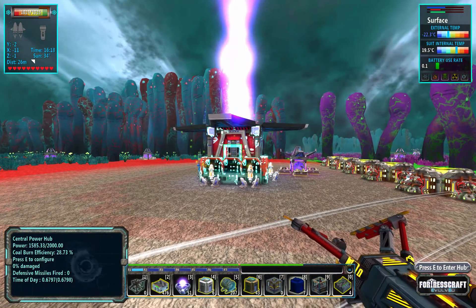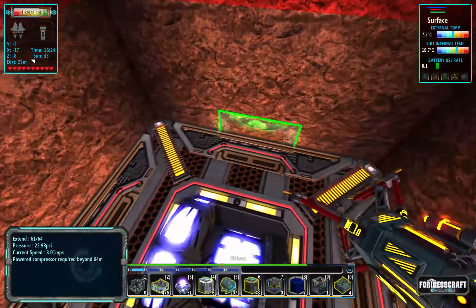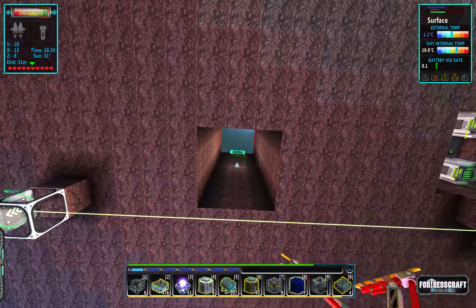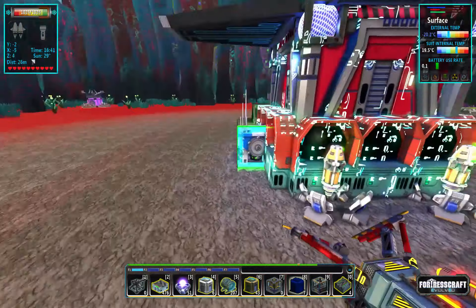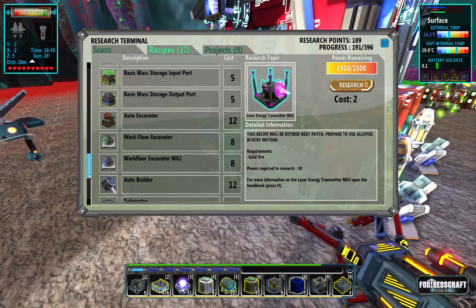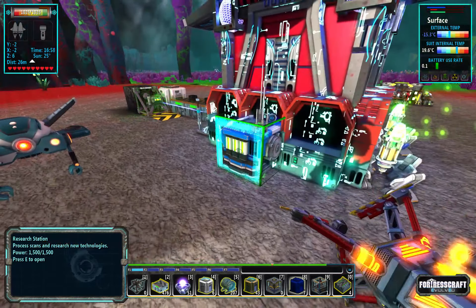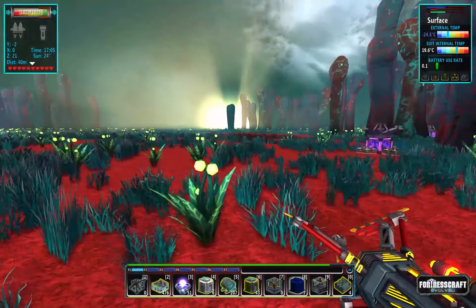Everything's all good up here, I think. What's our threat at? Threat shouldn't be too bad. Our factory has calmed down quite a bit — we're not doing any research. Our threat is 3600 — that's very manageable with the defense level that we have right now. I want to see if I can break the research lab. We did do a research — I'm not sure what we unlocked. Overclocker — that's what we unlocked. The research station cannot be dug up; I can't actually move that down to the toxic factory. Unfortunately.